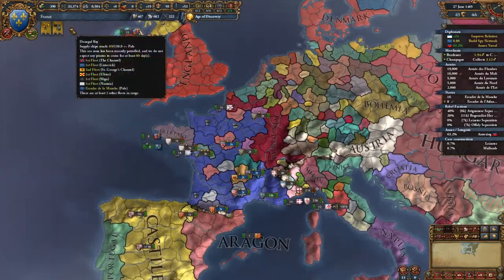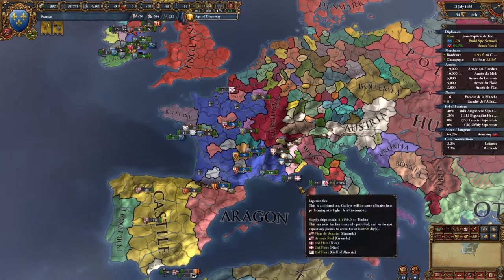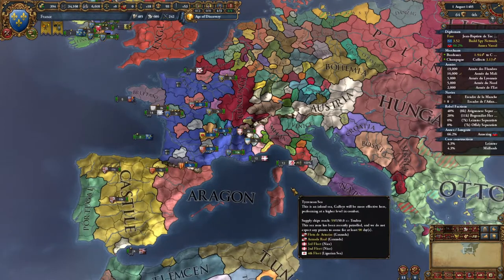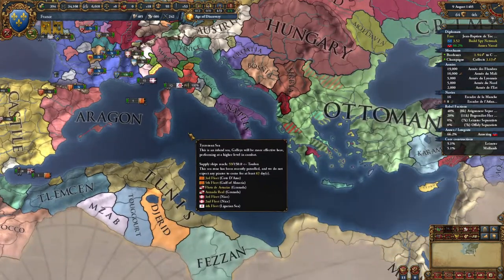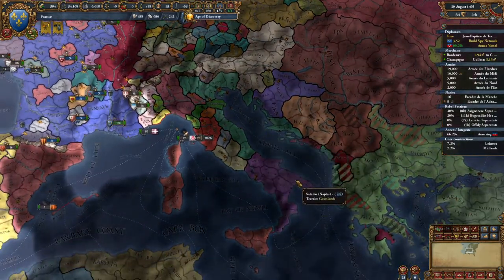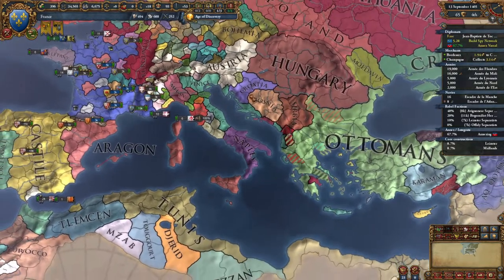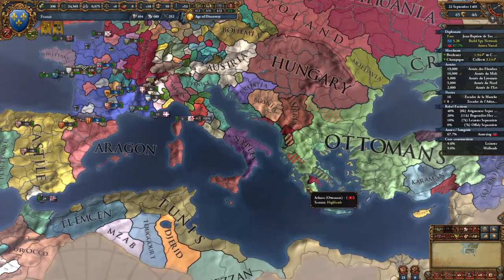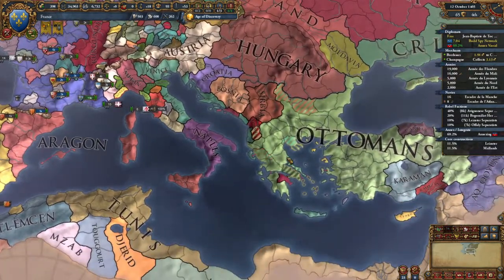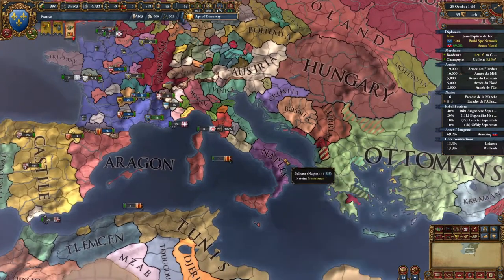Start coring that land again. The notifications up here — you can really play the game just from these notifications. I apologize for speeding through some things, but the notification comes up and reminds you to core that land. Boom, core the land. Venice is popping off over here — I'm loving it. I actually really want to do a Venice playthrough. Venice is just so cool — it's like this slithery, slimy nation that just has all these little bits. It's kind of like Genoa, but even more powerful. They really tussle with the Ottomans early and you have so many opportunities for early expansion.